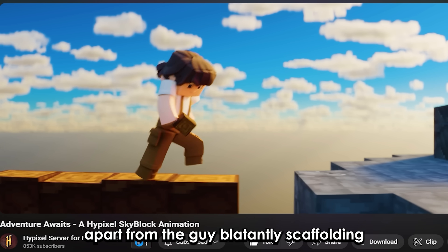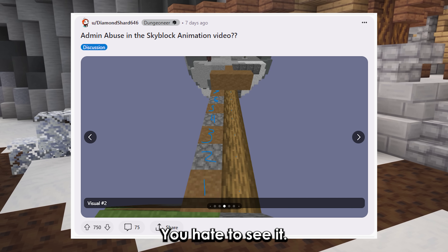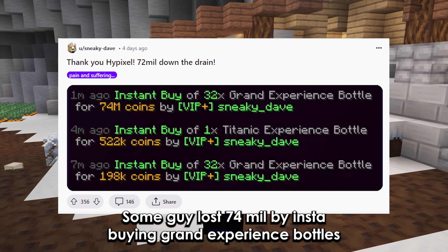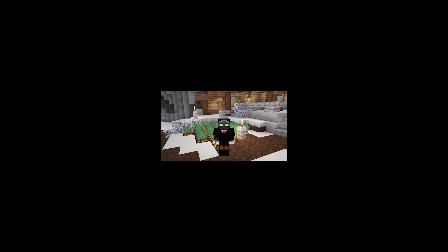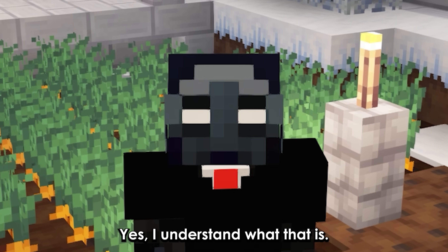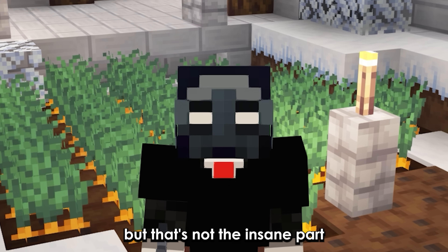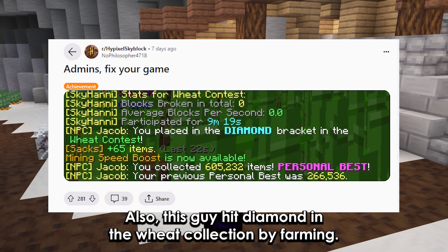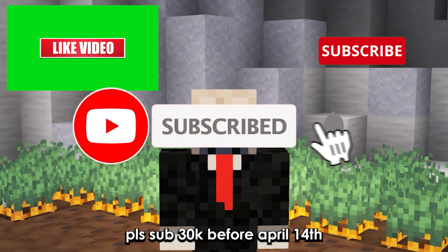There were some funny things on the subreddit. In the Skyblock animation video, a guy was blatantly scaffolding and also duping — the regular Skyblock island tree has seven logs, you hate to see it. Some guy lost 74 mil by insta-buying grand experience bottles. Infinite quiver doesn't work if you sneak. This guy made art of the mountain tree — yes, I understand what that is. Clovis has said 10 billion carats with the same hoe. And this guy had diamond in the wheat collection by farming — you guessed it — sugarcane. Peace, hit 30k before April 14th!